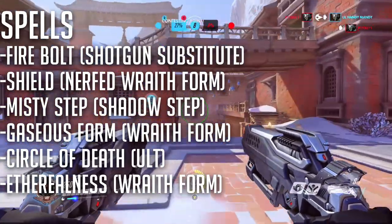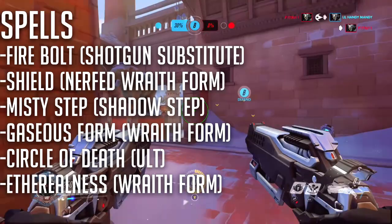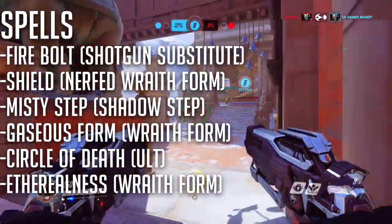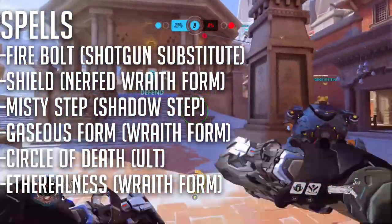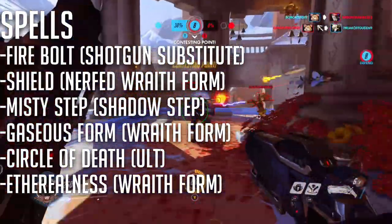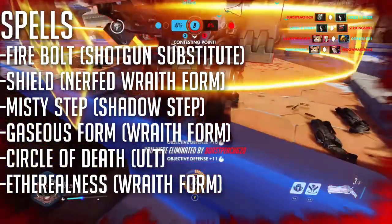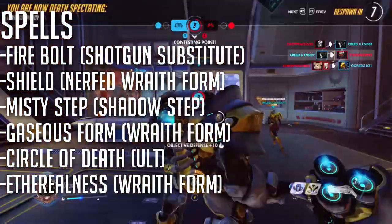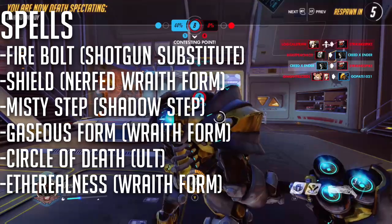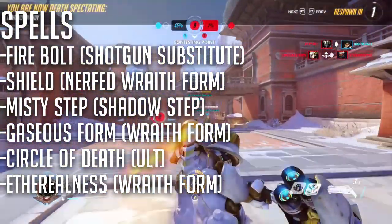The key spells and battlemaster maneuvers for this build are as follows: Firebolt, to potentially act as a substitute for the shotguns. Shield, which can be used as an early level substitute for his Wraith form. Misty Step, which can be used as an early level teleport. Gaseous Form, which can be used as a more accurate form of the Wraith form. Circle of Death, which is essentially his ultimate. And Etherealness, which is the proper form of his Wraith form.